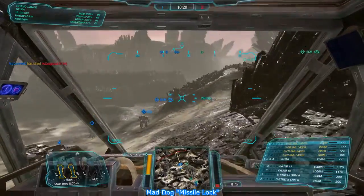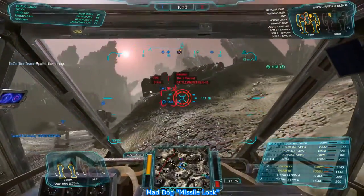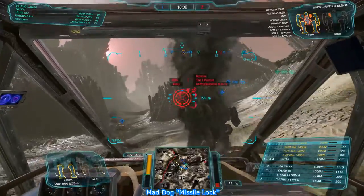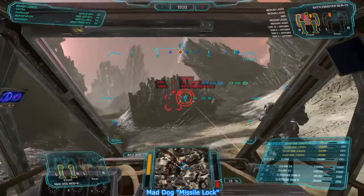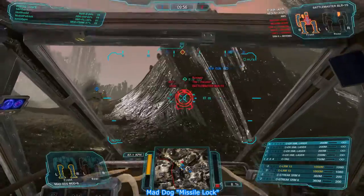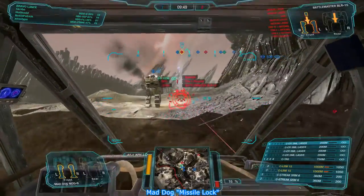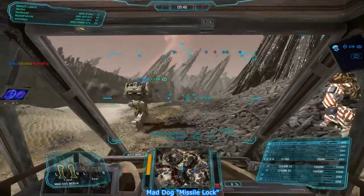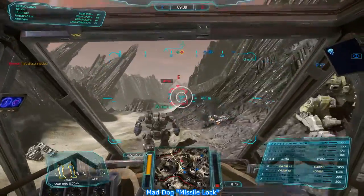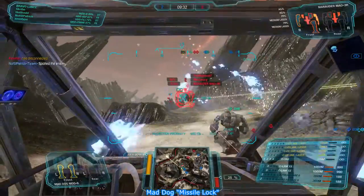Jenner's dead and it's still locked on. Oh, there's an assault over here — hit the Battlemaster. I bind everything to my TAG because TAG doesn't cost any heat or anything. The only time I don't have anything bound to TAG is if I'm on Chain Fire, because it works really weird with Chain Fire. I really wish they would just let you toggle stuff. Hey, I got the killing blow!